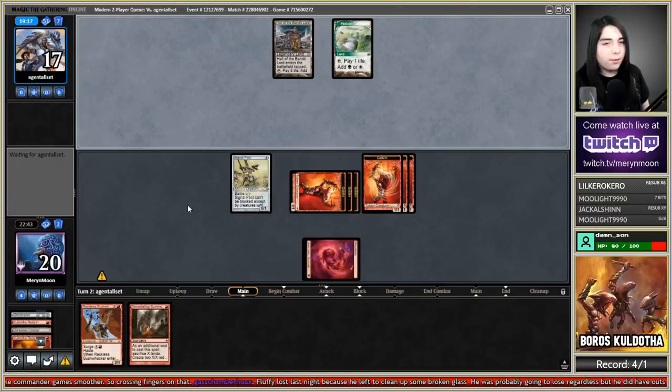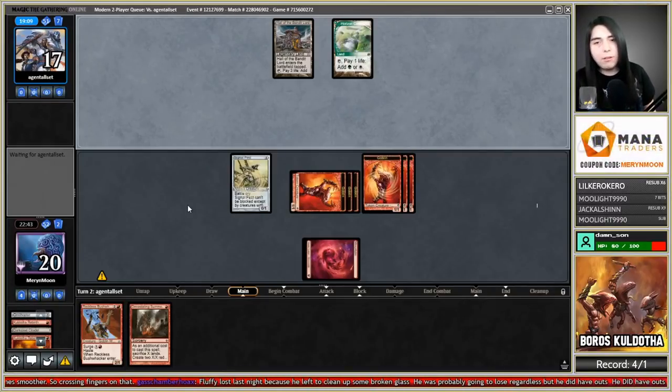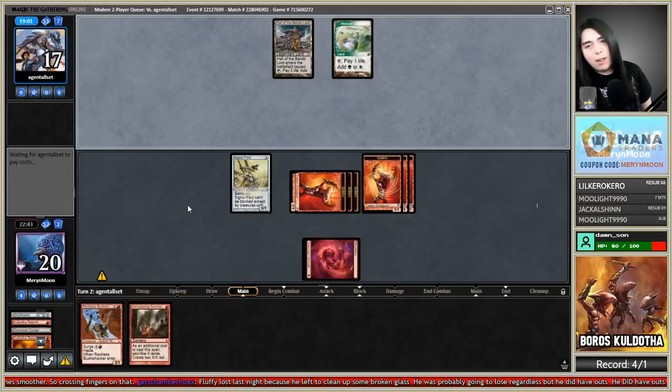They do have the Hall of the Bandit Lord. If they have Simian Spirit Guide here they can win — go Simian Spirit Guide, hasty Druid, make white mana with the mana dork, play Vizier, and win. They do have outs after all.